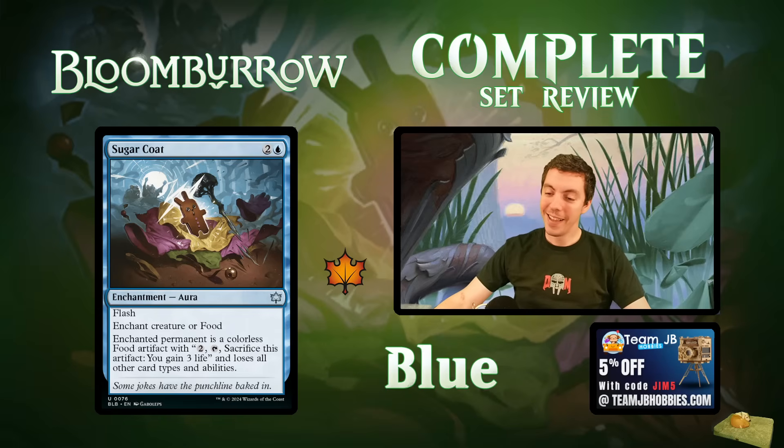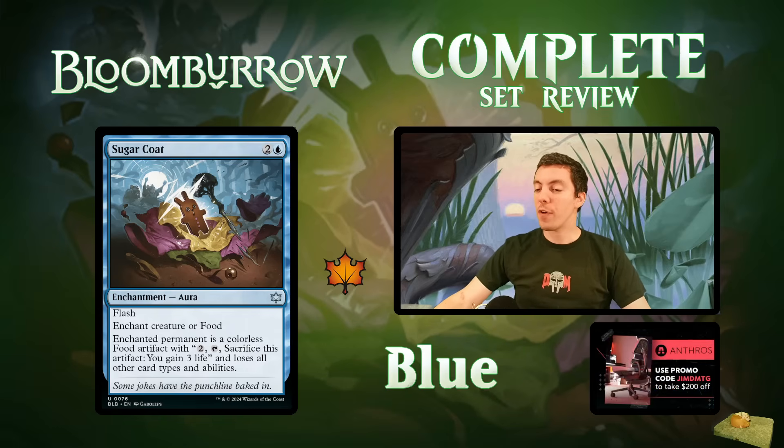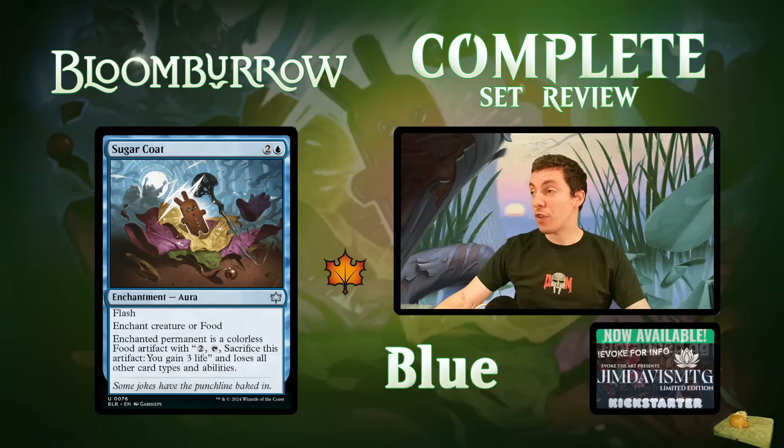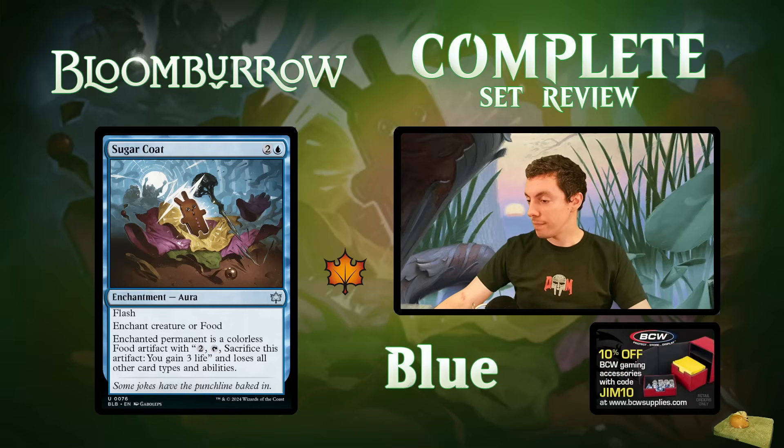Sugarcoat: three-mana enchantment aura — enchant a creature or food. The enchanted permanent loses all abilities and all card types and becomes a colorless Food artifact. Basically a blue removal spell: three mana, kill a creature by turning it into a Food. Clearly flip for limited. For constructed you probably have better ways to kill things; maybe useful in mono-blue if you're desperate to deal with a threat. Good limited removal spell, nothing more. Note: it has 'enchant food' so it doesn't fall off after the creature becomes a food.